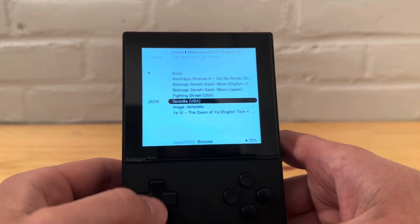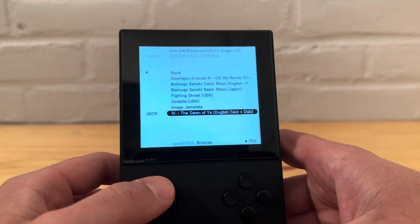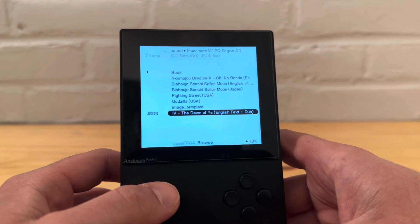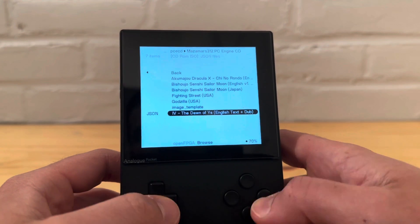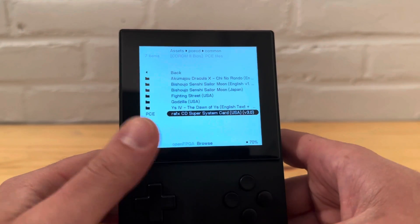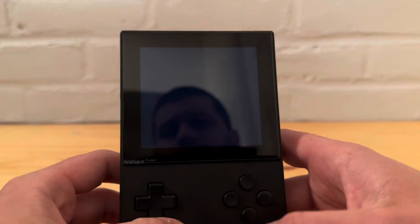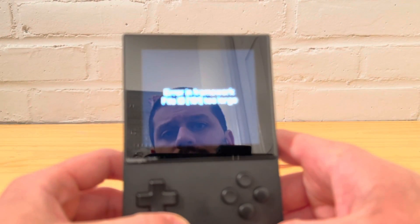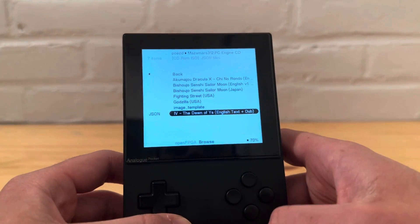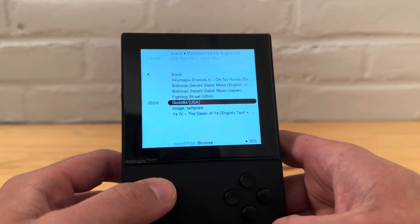Let's go and select 'Run.' I have a couple of games here. I tried Ys IV: Dawn of Ys — I might be mispronouncing that. This gave me an error: you select it, then select the BIOS, and it gives an error saying the framework file ID is too large. That was the first error I encountered.